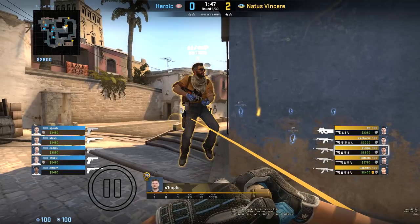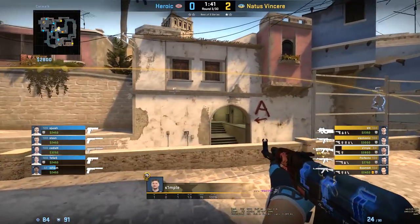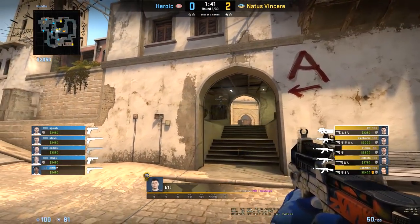After these set flashes, Simple and Boomitch preemptively HE the bottom cut. As Simple runs up catwalk, he re-smokes window. With this smoke blooming, the three Navi players don't waste any time and begin fighting for both connector and ladder room control.